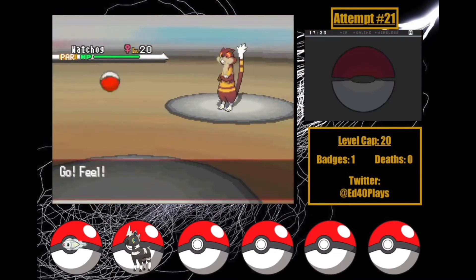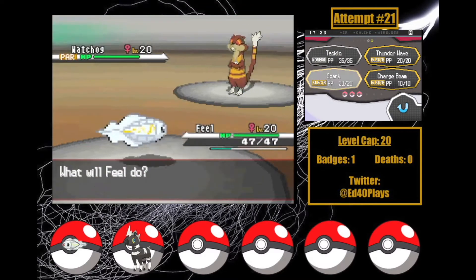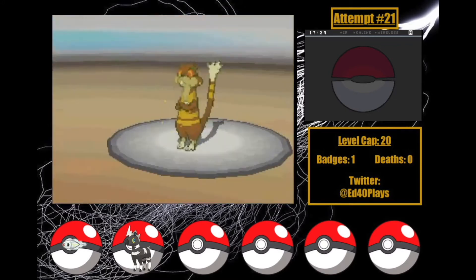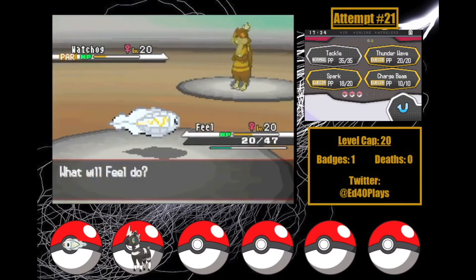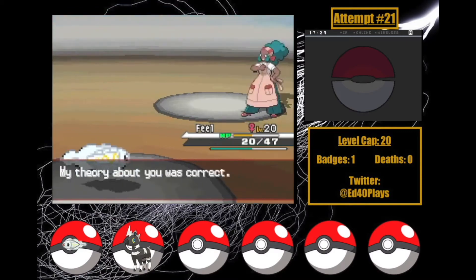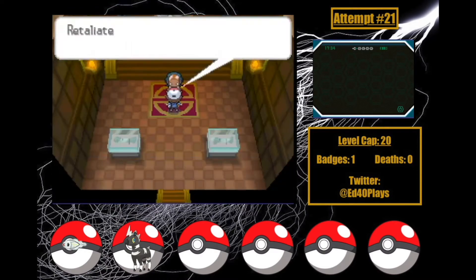Boogaloo can't take any more damage, so I switch to Feel as Watchog freezes again! A Spark takes off around a third as Watchog misses Hypnosis, and then another brings her to the low yellow as she hits Retaliate. But it takes Feel to about 40% health, meaning we've won! One more Spark gets us badge number 2! God, this feels amazing — I'm so glad it finally happened after this long.